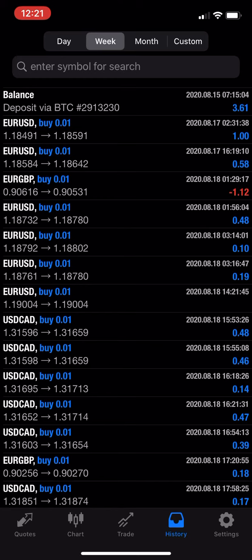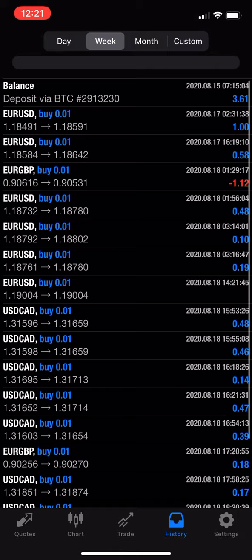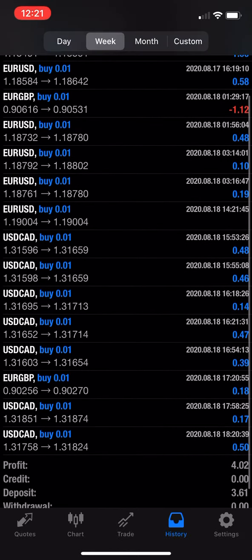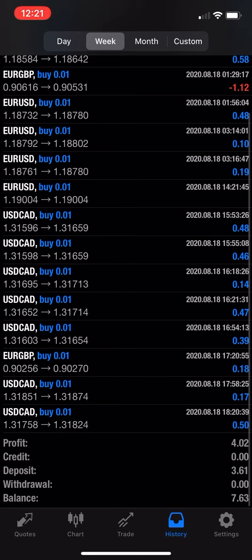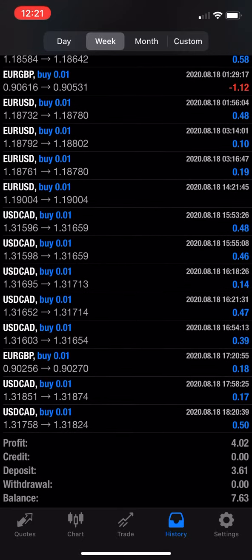We've been using 0.01 lot size. As you can see, I have one red there with $1.12 and then the rest are all blues. My target here is really trying to stay around $0.50 of profit and taking it as we build. This is slow and steady. Obviously, once we start gaining some traction, we'll be able to use bigger lot sizes, but we're trying to secure profit and build the best we can.